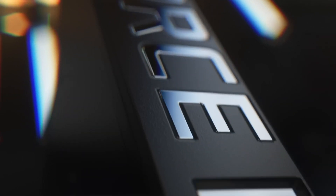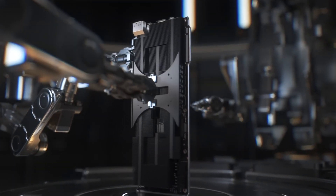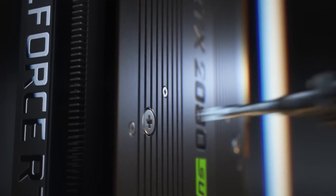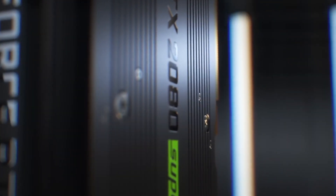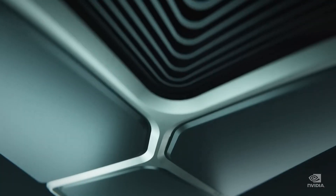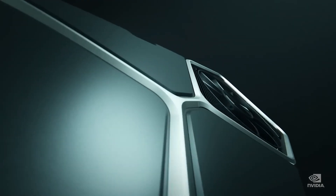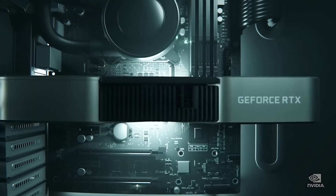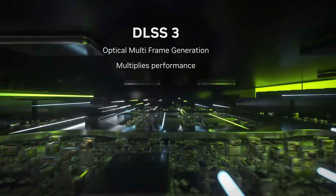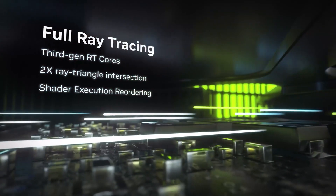Lastly, there is the NVIDIA GeForce RTX 4070 Super, which is said to come in AD104-350 or AD103-175 SQ configurations with the same 7,168 cores across both variants. The GPU is expected to get 48 MB of L2 cache, and it looks like this card would stick with 12GB GDDR6X memory, though we can expect NVIDIA to push their memory speeds up using better Micron DRAM, which can reduce the stress on the lower 192-bit bus.